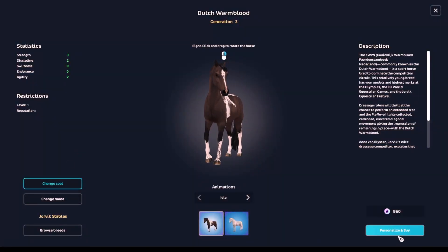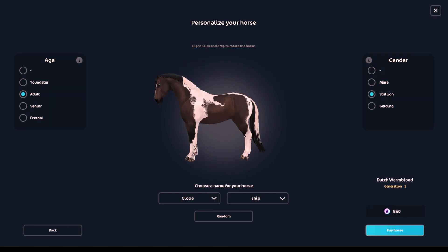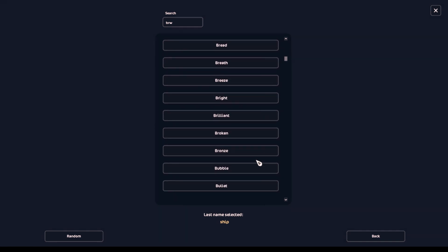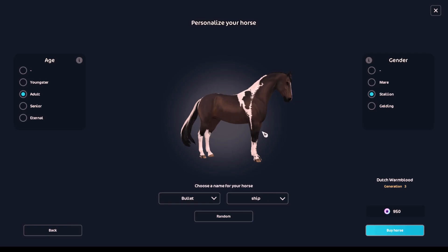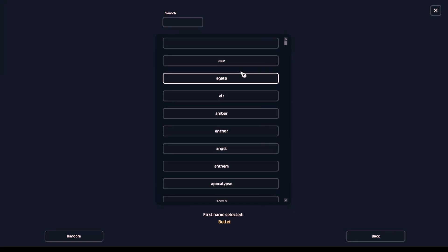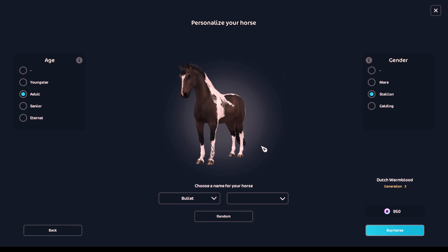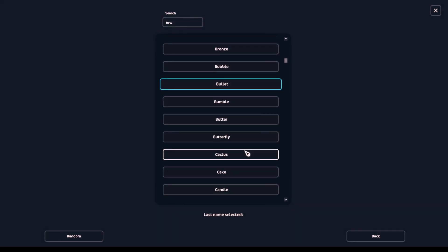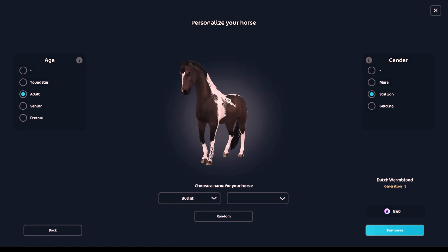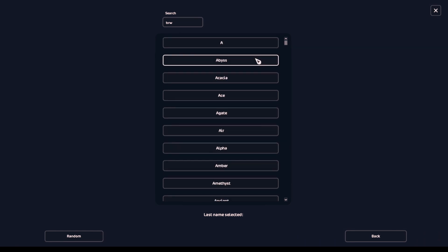We are going to make this one a stallion because he looks like a stallion — he's the stallion of the herd, for sure. I think we're going to do something with brown for the name. I already did Bramble, so I can't do that again. Bubble — oh, I love Bubble, that's cute. Ooh, I like Bullet! Bullet's a cool name. Should I just name it Bullet? That's a cute name — what's funny is other names aren't even available in this game. They mean 'fast Bullet,' not anything else. We're going to name him Bullet.